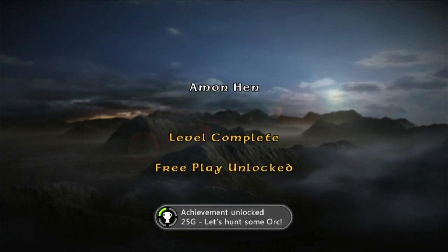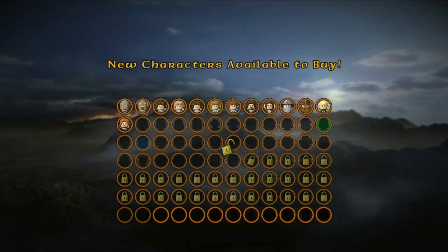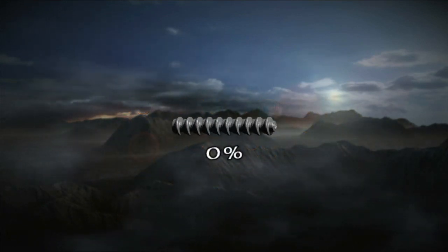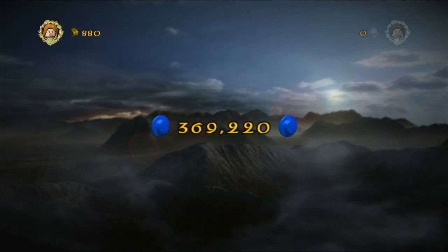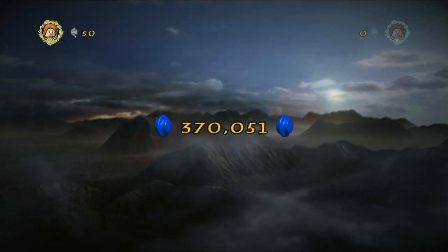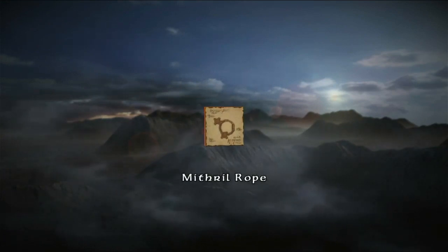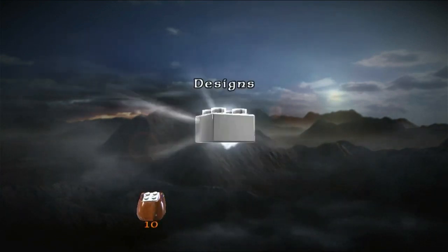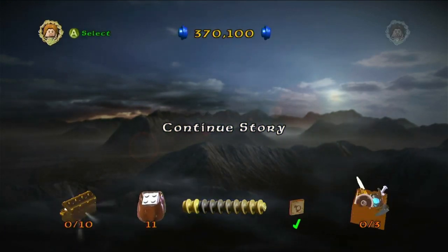And there you have it, another lengthy level in the books. 'Let's Hunt Some Orc' - again that's just for completing the level, Amon Hen in the books. That is going to do it for the first film - a third of the way through this game, definitely exciting but there is still a lot more to do. As you can see, some characters available to buy. True Adventurer we got as well. The main thing is the blacksmith design for the Mithril Rope - I'll explain all that a little bit later. We got a few Mithril Bricks - this time three instead of two, because the design got us an extra Mithril Brick.